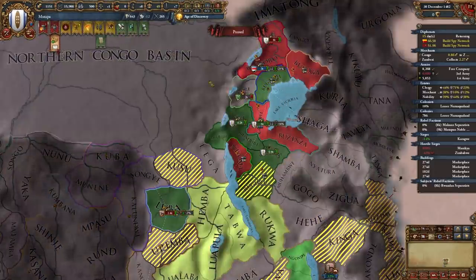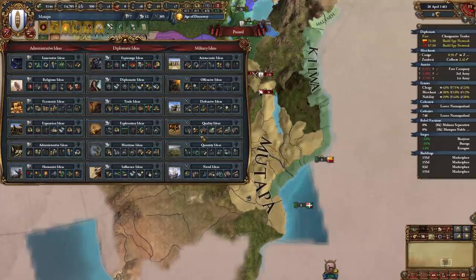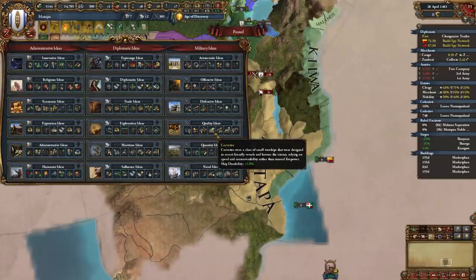For your first idea group as Mutapa I recommend taking Quality ideas. We need to buff up our already strong army even more and we will need strong ships too. Quality ideas for your first idea group — trust me.